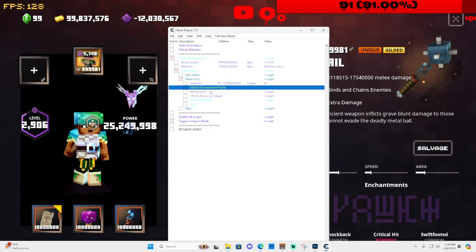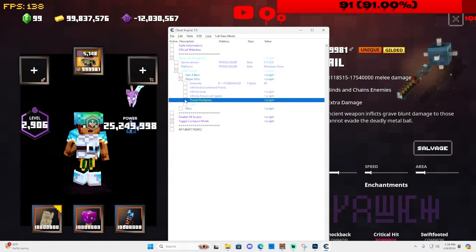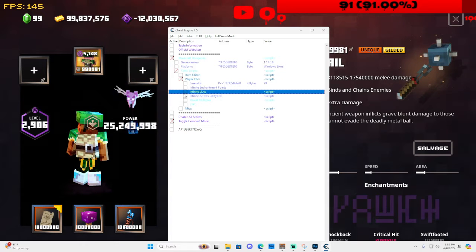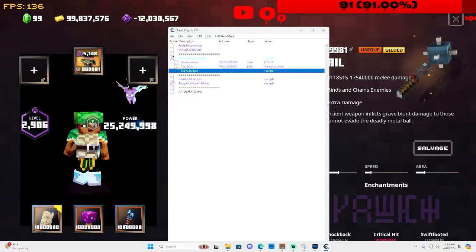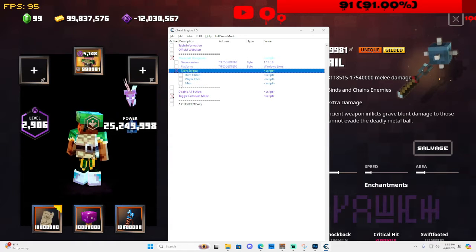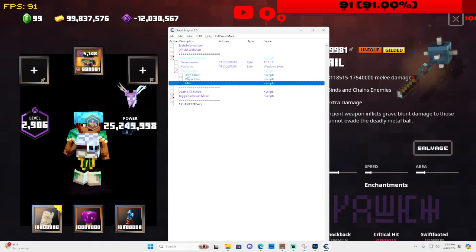Continuing on, you can also enable things like infinite lives and infinite enchantment points — though that can mess with your stuff and give you a negative value, which happened to me. You can also do experience multipliers, threat multipliers, and infinite arrows so you never run out. Those are some cool additional things you can do with this table.